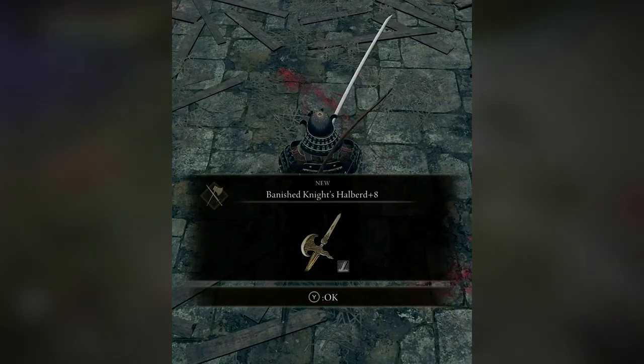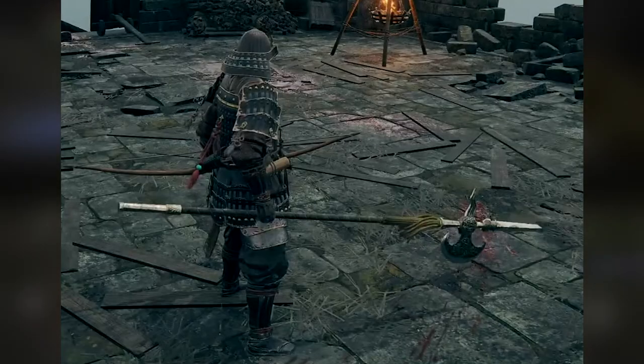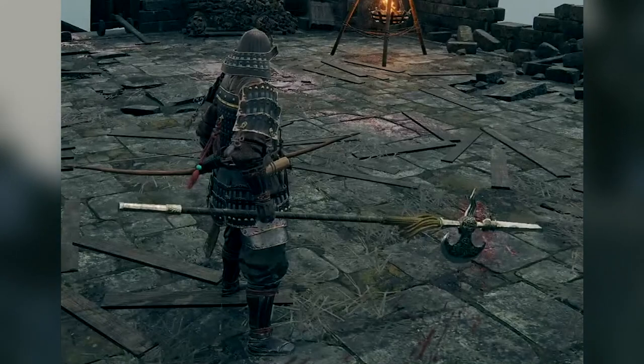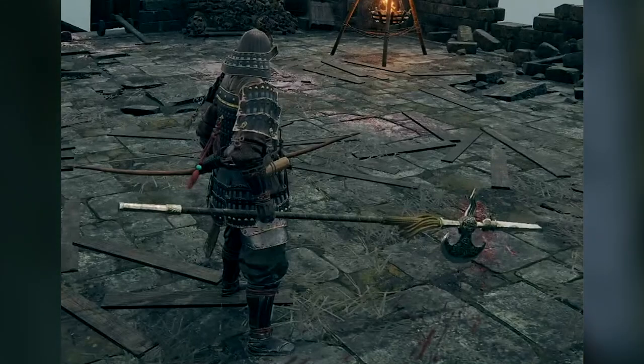Then we have a Banished Knight's Halberd plus 8. Looking at an image of this, it's really, really long. It deals a lot of damage, and you can use it as a pike so you can stab enemies from far away. It's also got an axe on it, so you can swing and slice enemies up. It's an incredibly powerful weapon from the footage I saw.